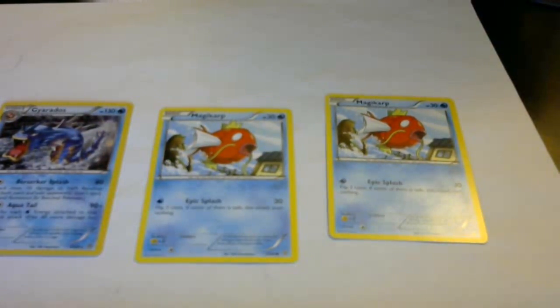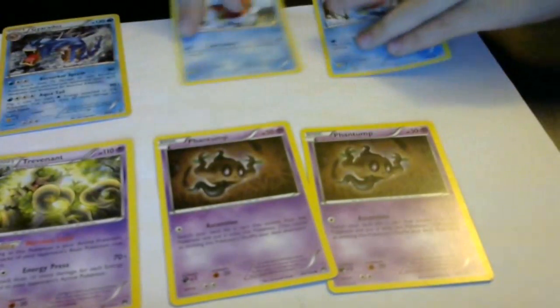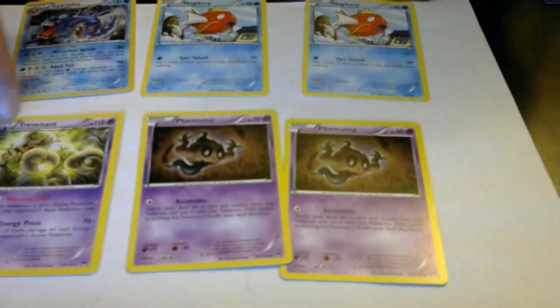Did we put any other water Pokémon in our deck? We had Magikarp — he basically makes Gyarados. So we had two Magikarps for our one Gyarados, because it's more likely we're going to get one of those two Magikarps and then evolve into Gyarados. Same thing with Trevenant — we got two of its basic Pokémon, just like Gyarados. We don't want too few basics, but we want enough.